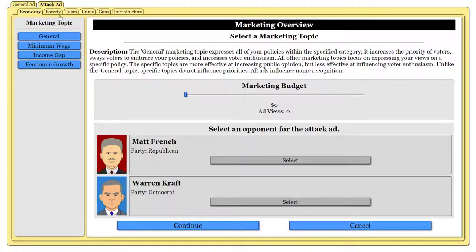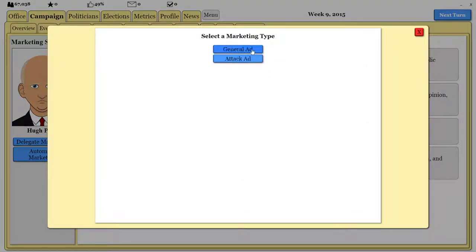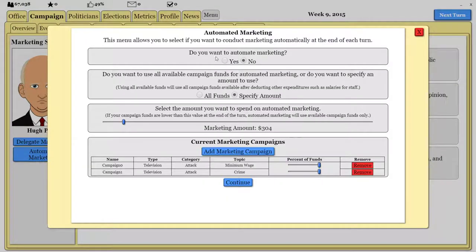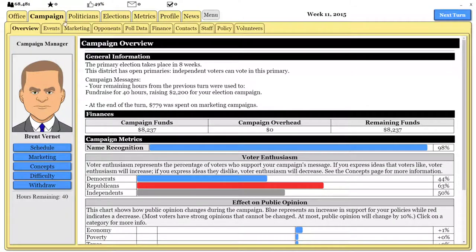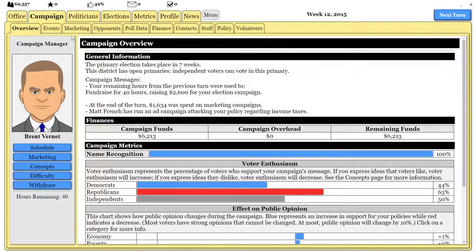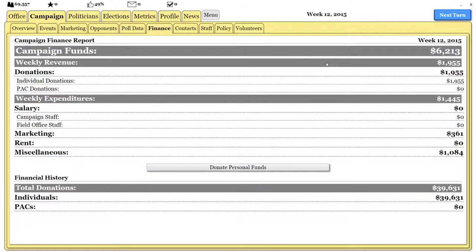We can automate marketing, but we don't have a lot of money. We'll spend about $300 on attack ads against Mr. French — we'll attack him on minimum wage and on crime. We can't afford to open more offices. But we'll up the attack ad budget to about $1,600. Checking voter intention — we're getting pretty close. We might be able to beat this guy in the primary, but not having enough money remains our main problem.